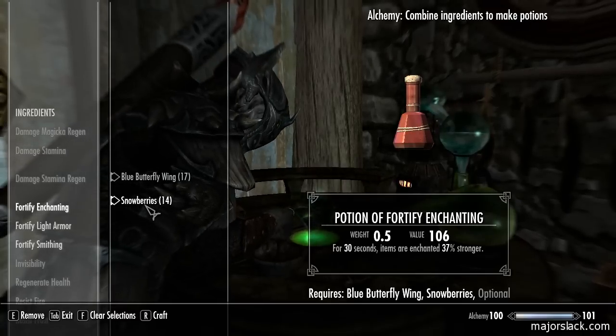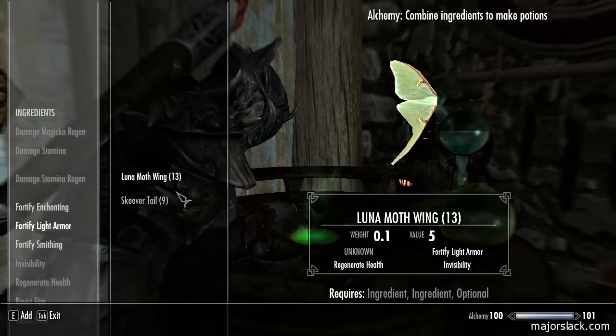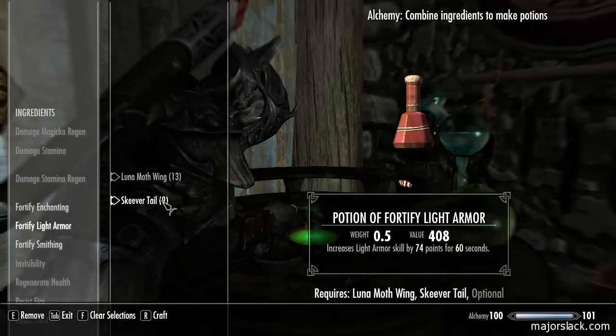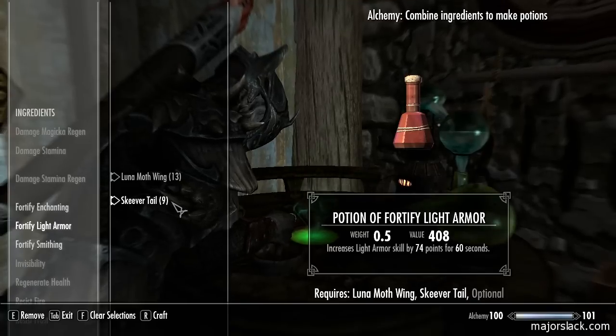And five - yeah, let's make five. Next let's make some potions of fortify light armor. We can make nine of those. Light armor is increased by 74 points for 60 seconds. We can make nine of those.